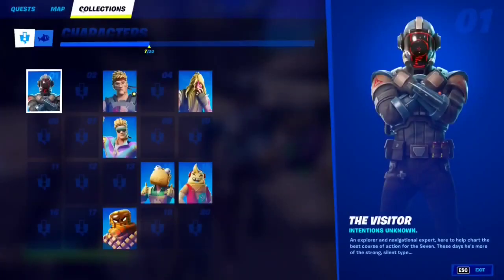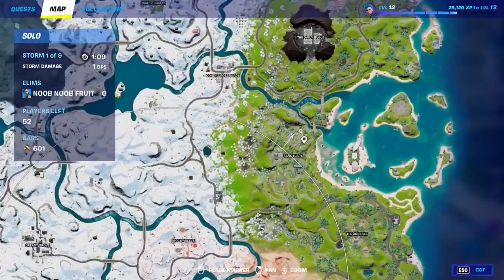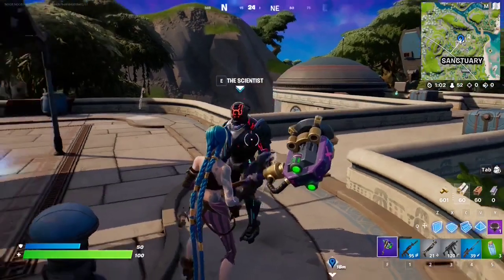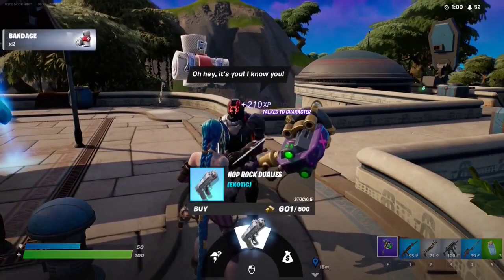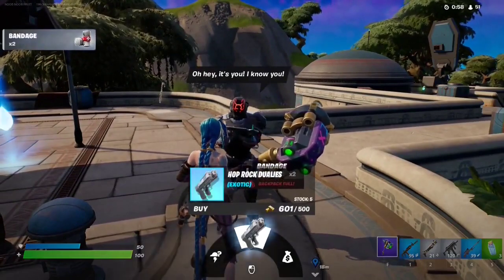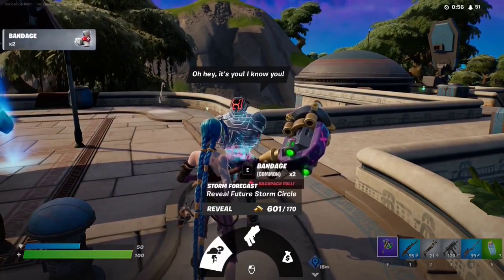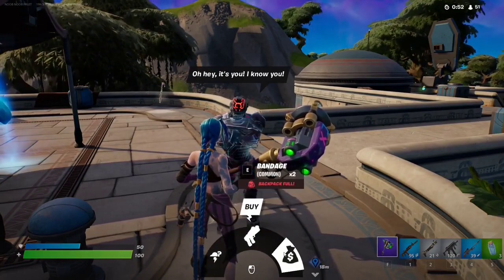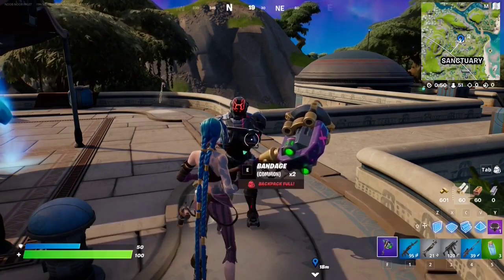If you want to talk to the Scientist, make your way to the Sanctuary right over here. He kind of roams around so you might find him in different spots — just roam around the POI and you'll find him. You can talk to him and get the Hop Rock Dualies, which is the exotic weapon, reveal the next storm circle, or get some bandages. Let's see if he's been added — yep, there it is.